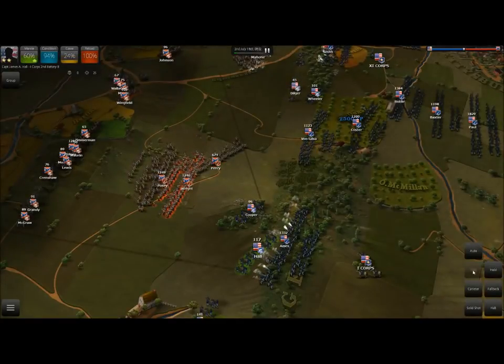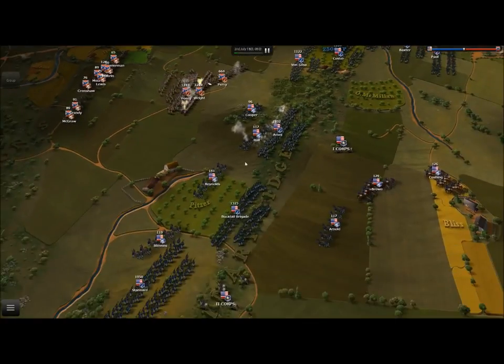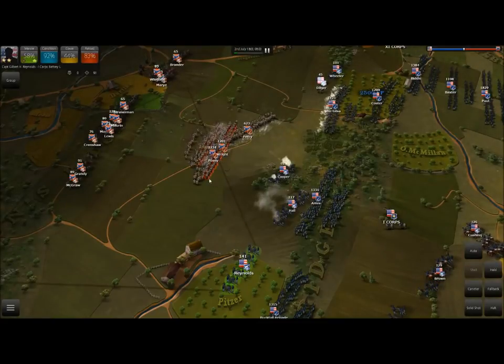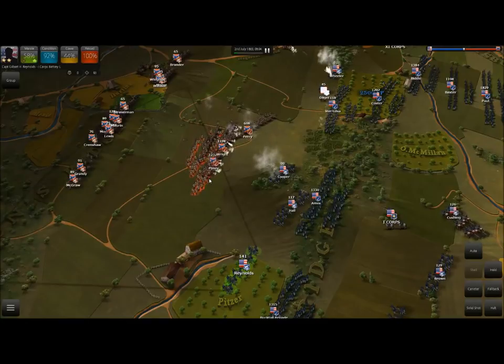Let's switch over to canister shot with Hall as well. Shell shot is better for long range — when you're going for an enemy a little out of your range. It's still an explosive shot that explodes above enemy positions, raining hell down on the enemy, but it doesn't do as much damage as canister shot.